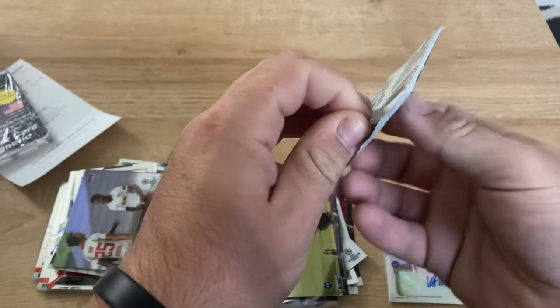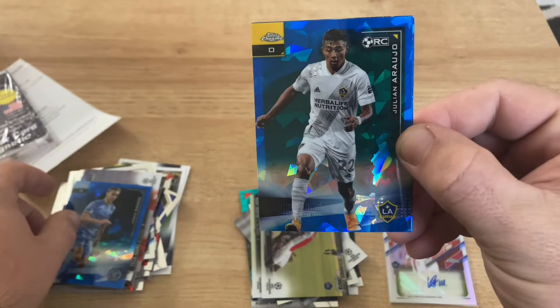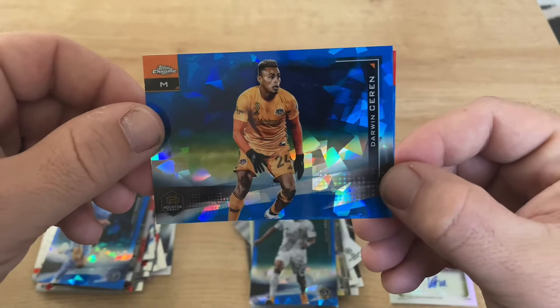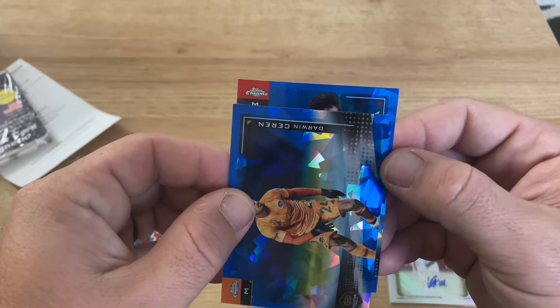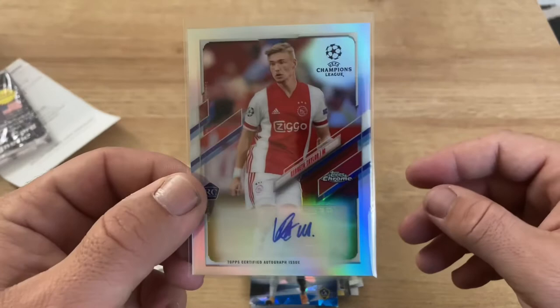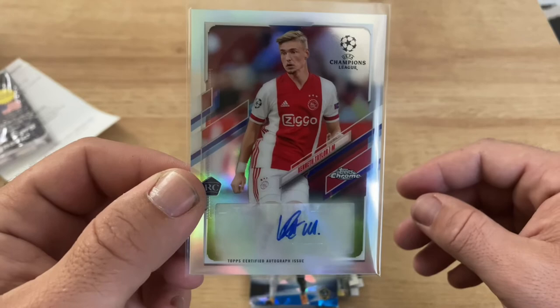Sapphire MLS - let's get one of the big guys, pull a colored or an auto out of here. James Sands, Julian Araujo. We got a Darwin - Karen. Doesn't look like a rookie. Frankie Amaya. So we got probably the best card which is the Kenneth Taylor rookie auto - very cool for AFC Ajax. Awesome guys, well thanks so much for watching the video, hope you guys have a good one, see y'all next time, bye!